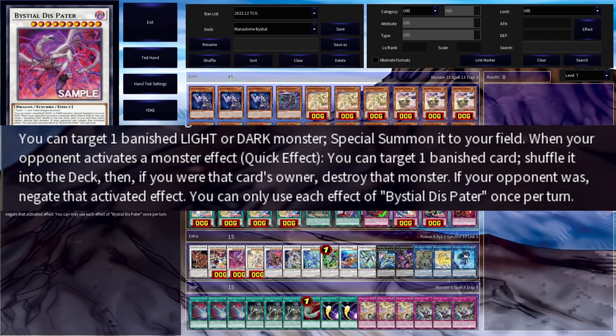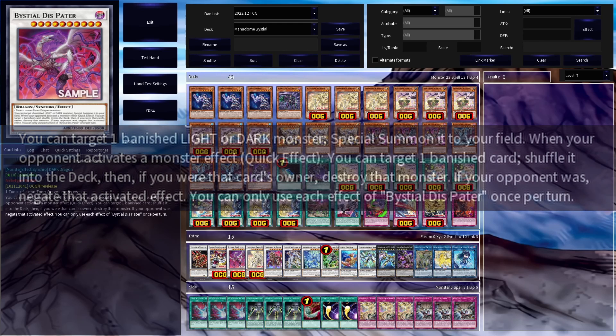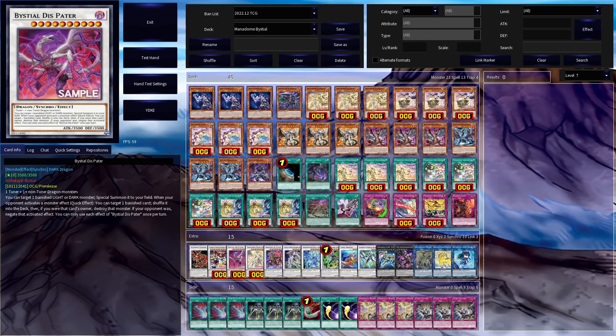The next effect is that when your opponent activates a monster effect, as a quick effect you can target one banished card, shuffle it into the deck, then if you were that card's owner, destroy it, but if your opponent was the owner, negate the effect. It's a unique interruption effect that lets you either recycle your own resources or put an opponent's banished card back into the deck so they can't recover it. It's a very flexible and strong card that lets you extend and interrupt your opponent, and is a very good level for this deck.